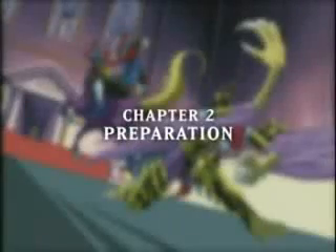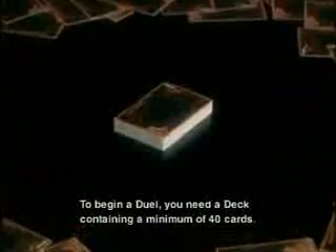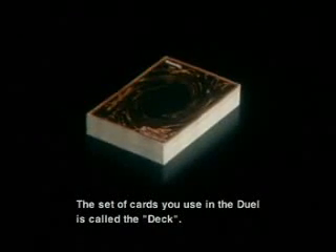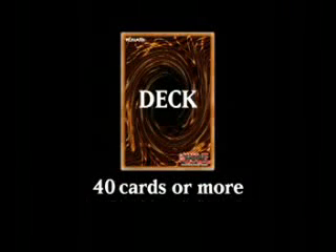Chapter 2: Preparation. To begin a duel, you need a deck containing a minimum of 40 cards. The set of cards you use in the duel is called the deck. The deck must contain at least 40 cards. Aside from this minimum limit, your deck can contain as many cards as you like. Also, you can have 15 additional cards in a separate pile. This is called the side deck.